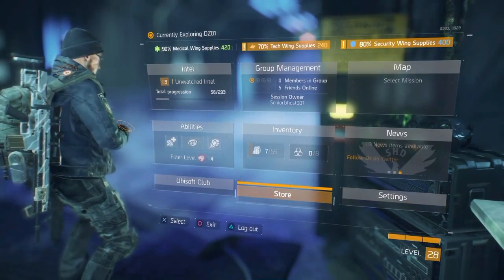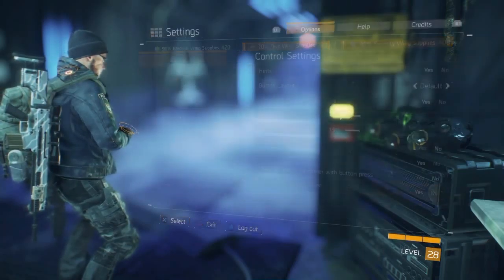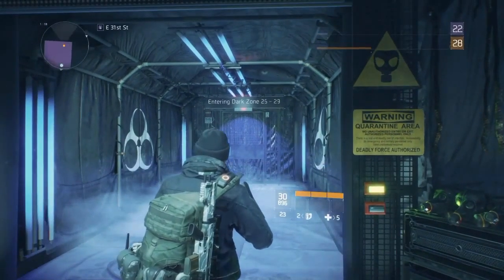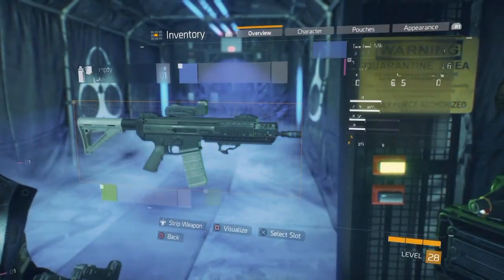This just takes you to a Pierce toy, this one takes you to Ubisoft Club, and this is just your normal settings. That's basically everything. If you want to see — I can show you where you upgrade your mods for your guns. You press square if you have it and you can choose between different mods.